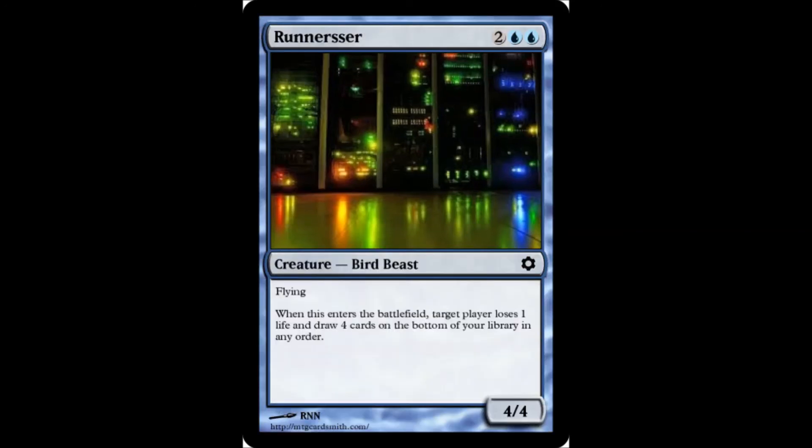Runners Sir — 2 blue, 2 colorless. It's a bird beast creature, 4/4. So 2 blue and 2 for a 4/4 is pretty good. When this enters the battlefield, target player loses 1 life and draws 4 cards on the bottom of your library in any order. So there's a drawback — they get to draw cards from your library. Which is actually kind of interesting.